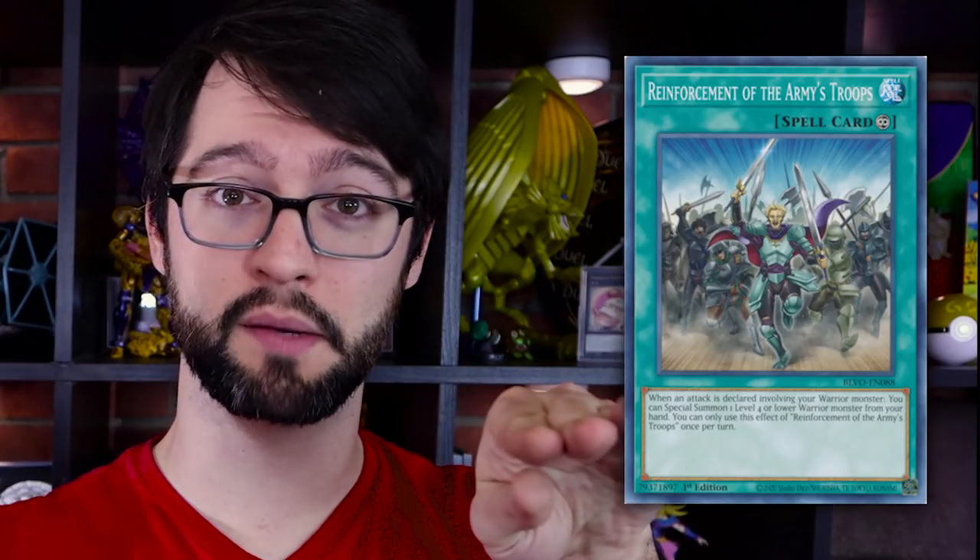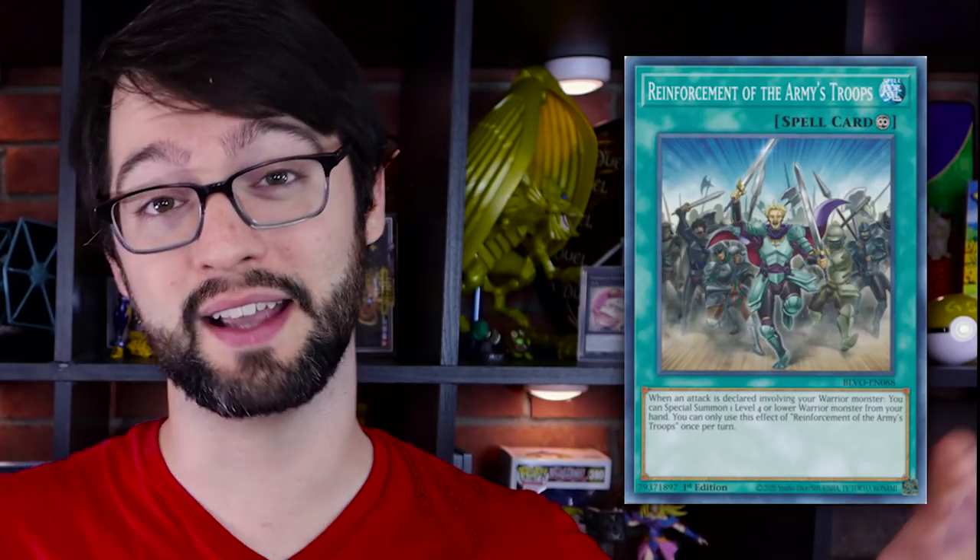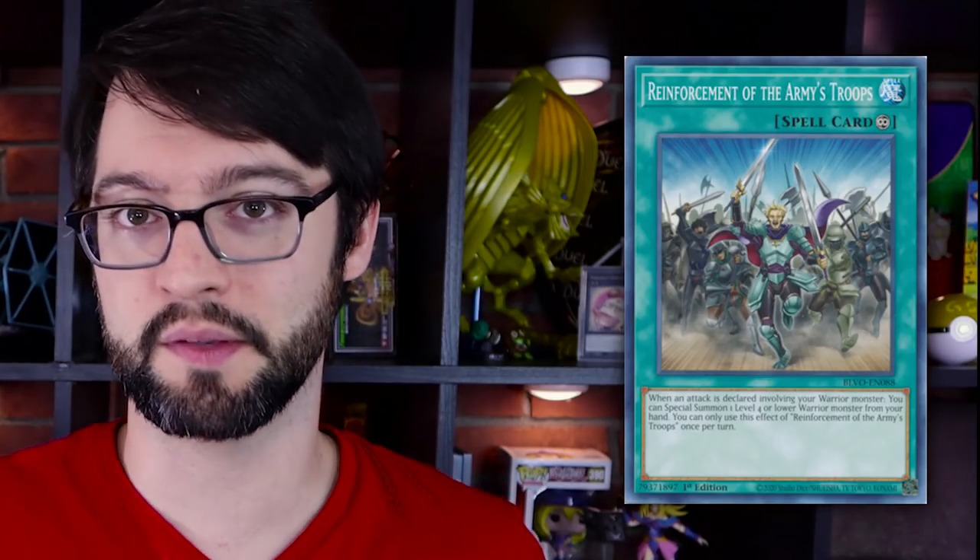This continuous spell card — ew — when an attack is declared involving one of your warrior monsters, you can special summon one warrior level four or lower monster from your hand. You can only use this effect once per turn, because why would they actually want to make it good? If it wasn't once per turn you could at least do something fun, but it only works on an open board with level fours you could do anything with. You're trying to summon a guy during your battle phase to use during main phase two for combo plays? That's clunky. What it's summoning is probably some boneheaded level four warrior that becomes extra deck material and won't live. What are you doing — crashing, dying, and replacing it, and you still only got one guy? This is stupid.